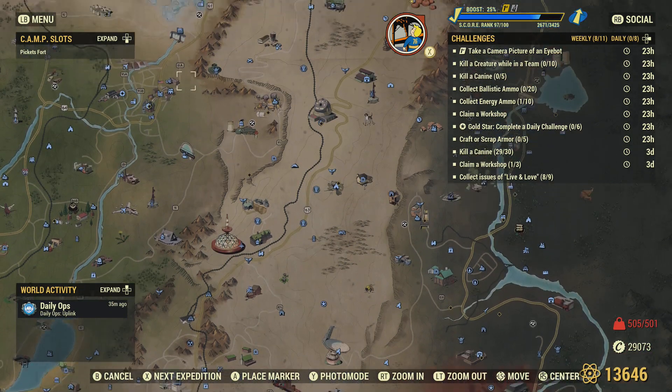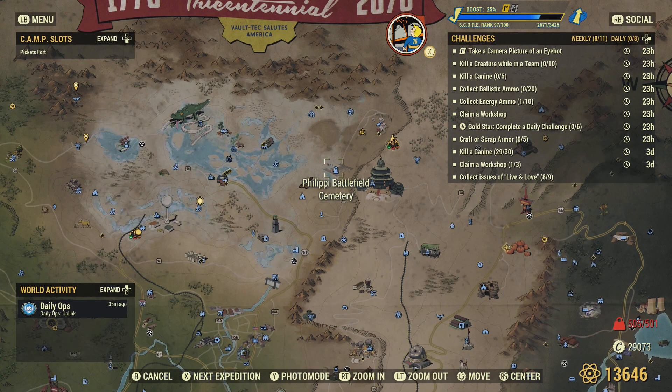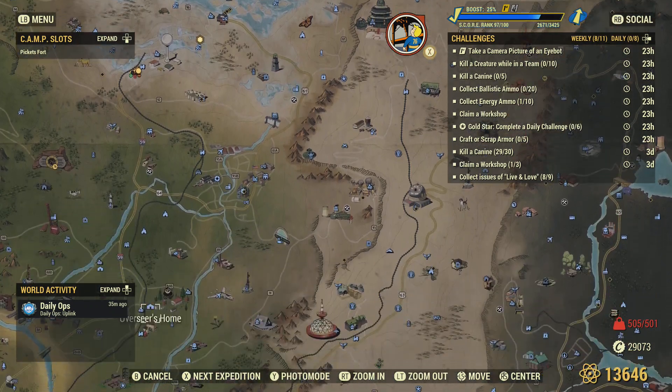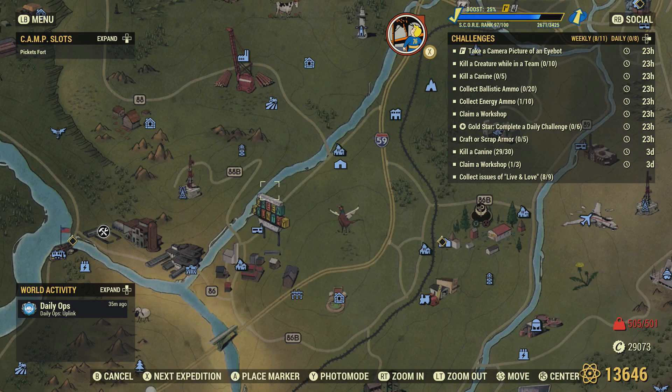The one I don't necessarily remember too often is actually close to one of my camps — the Philippi Battlefield Cemetery. There's probably three or four mongrels at that location as well. That's the one I tend to forget about. Also, if you're running around Flatwoods, if you run up this road, there tends to be about three or four mongrels in this area. I think they're pretty consistent.